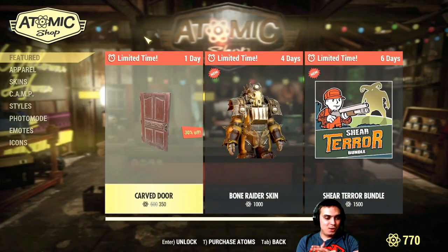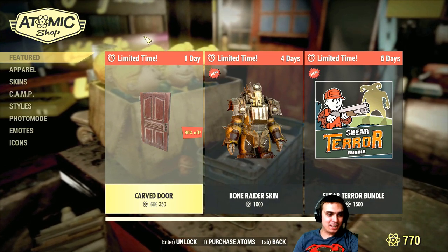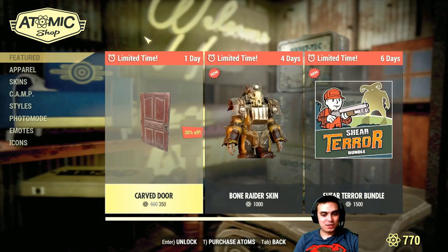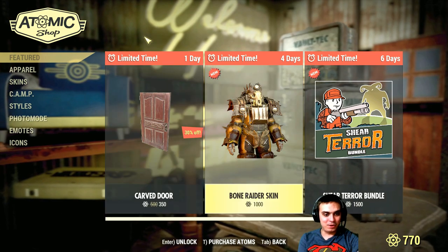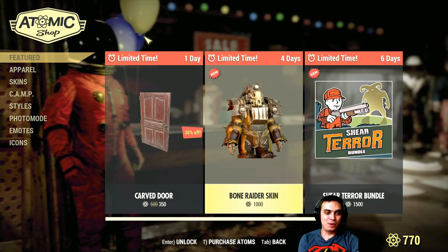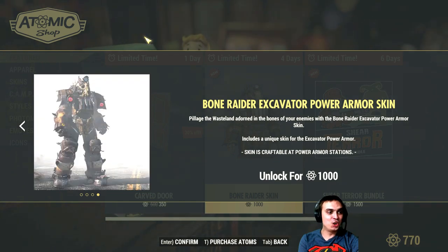So what do we have here? We have a really good-looking door - 350 atoms, that's a good deal for the door. I like it for the camp builders, it's really nice. Now the Bone Raider Raiders skin for the power armor - that is freaking cool.